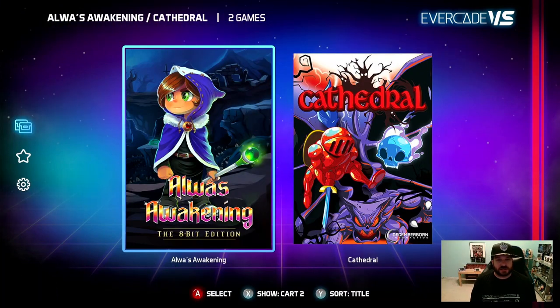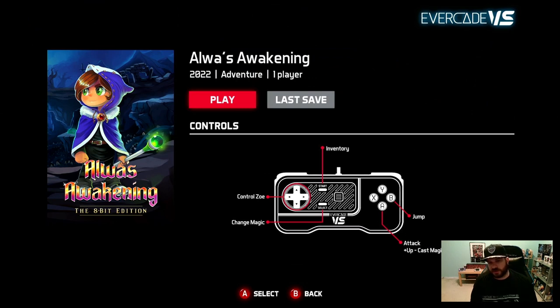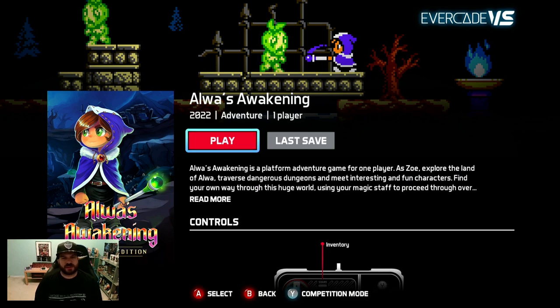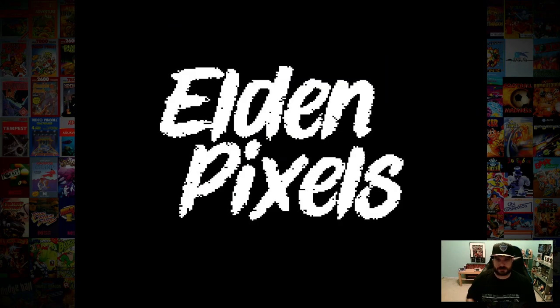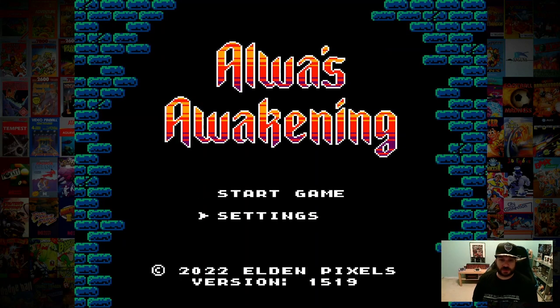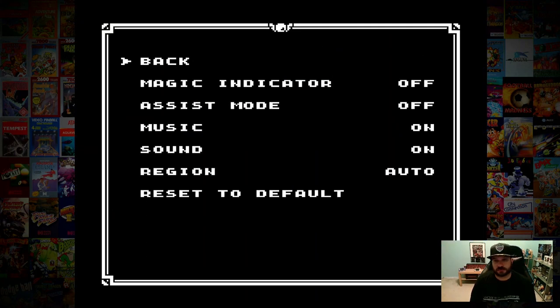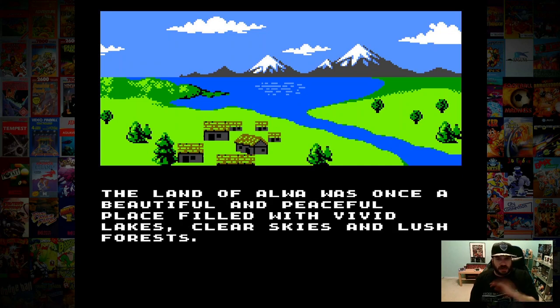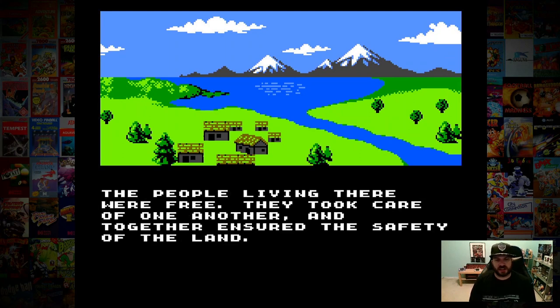Got my VS controller here. I've been dying to do Alwa's Awakening and Cathedral, so let's jump into it. We have jump, up, attack plus up to cast magic. I normally go in and read the story but I just want to dive in, I'm very excited. The land of Alwa was once a beautiful and peaceful place filled with vivid lakes, clear skies, and lush forests. The people living here were free, they took care of one another and ensured the safety of the land.